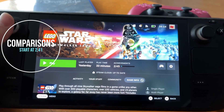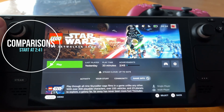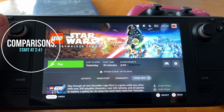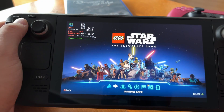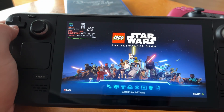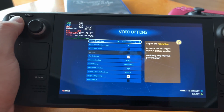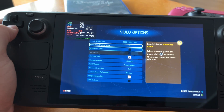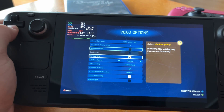Let's go ahead and check out the game and also compare some Windows versus SteamOS performance and battery life. Here we are in the main menu — let's check out the settings quickly. I'm going to go 800p and play with these settings and see how it performs.